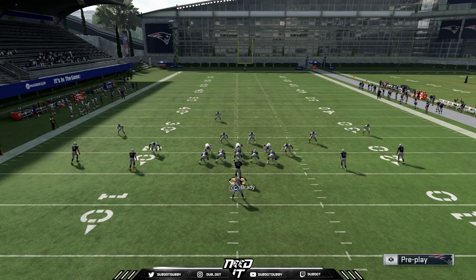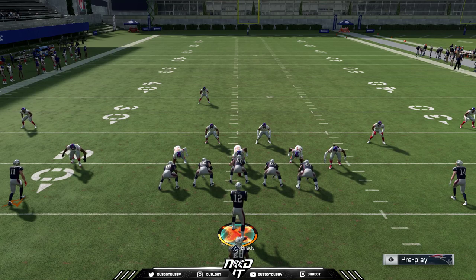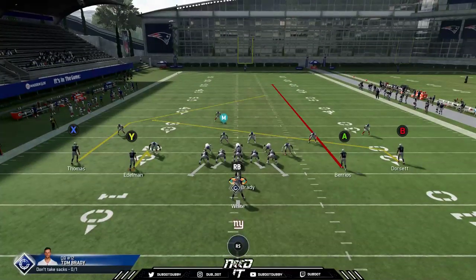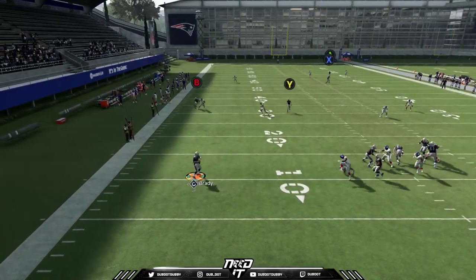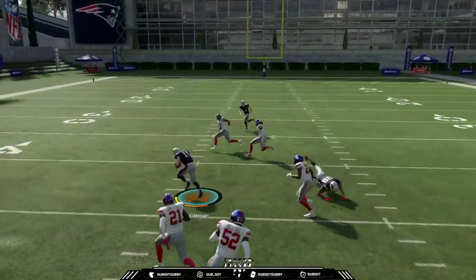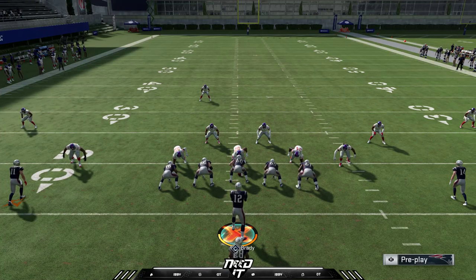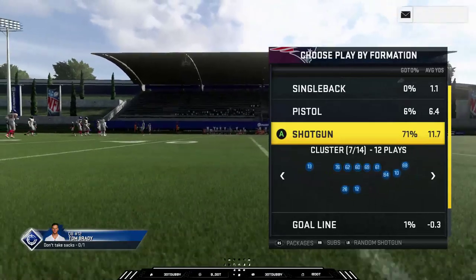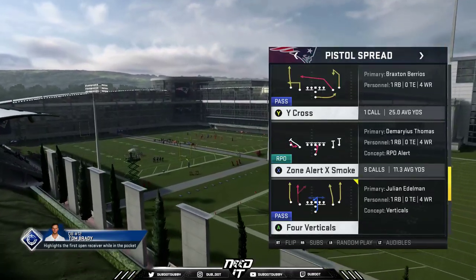You have to go into a play like this assuming they're going to cover X, so your post is not always going to be the option. You've got to give yourself another option. Sometimes I'll hitch Edelman so I can throw the slant over the top or playmaker Edelman. Give yourself options all over the field assuming they're going to cover X. If you mix in the two runs and these two passing plays — where you can switch which post route players are on — this formation can be very deadly to mix in with that Arizona Cluster e-book on MaddenTurf.